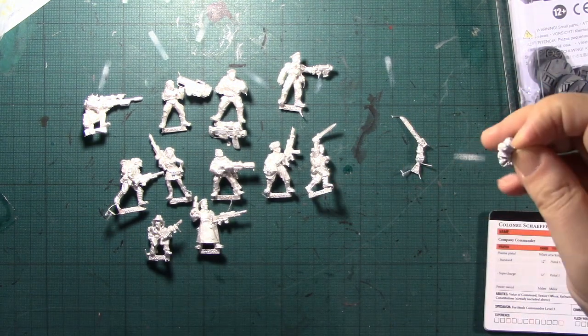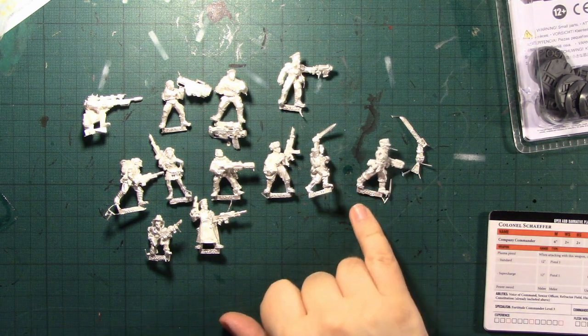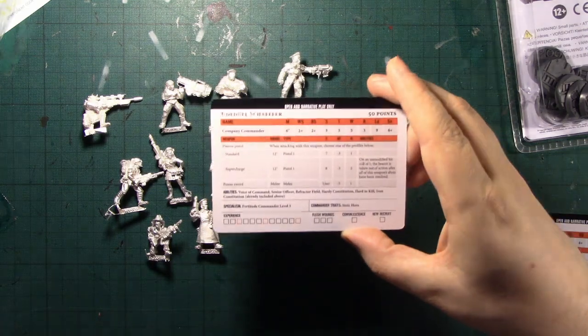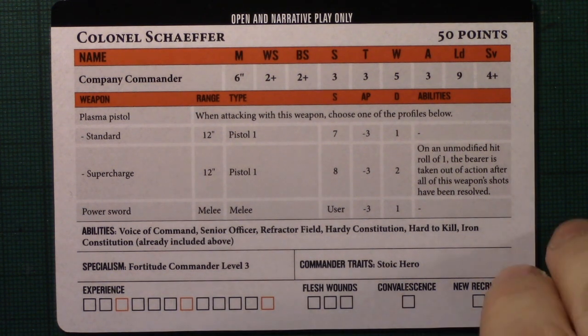Schaefer is a level 3 commander with the Fortitude skill tree. One of the Fortitude things is Iron Constitution which gives you a +1 wound, but otherwise he's got the commissar hero stats by the look of it. Colonel Schaefer with Plasma Pistol and Power Sword has the abilities: Senior Officer, Refractor Field, Hardy Constitution, Hard to Kill, and Iron Constitution — all from the Fortitude commander skills tree. He clocks in at 50 points, which seems pretty standard for one of the commanders.